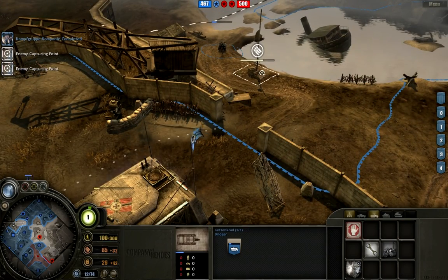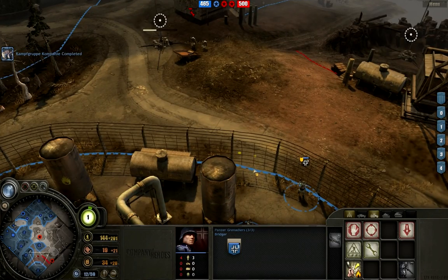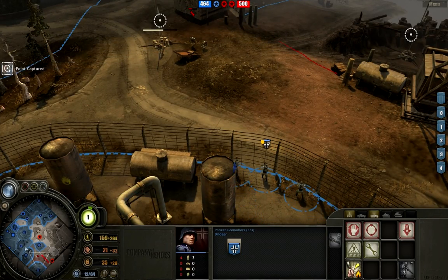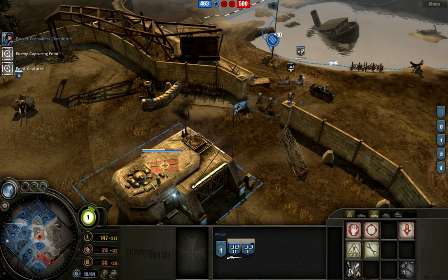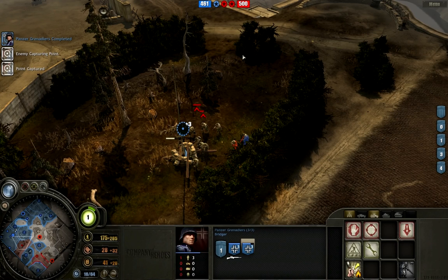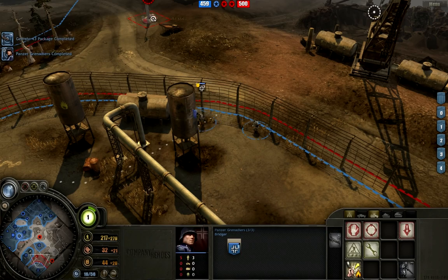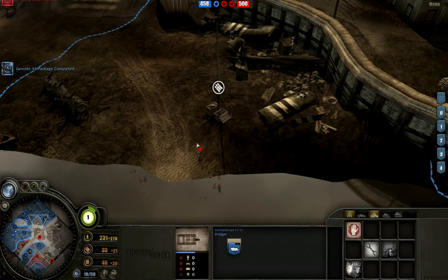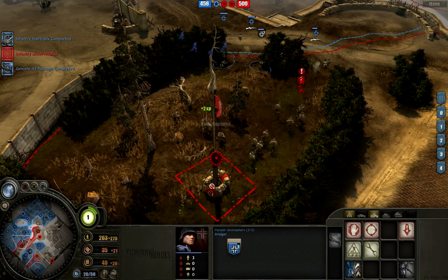I'm going to get Gewehrs on another squad here. Four is right there. These guys are now my ones, so the next one coming out will be my twos. Kettenkrad is going to go try to grab this because he's brought all of his units over here. Now I've got all of my units forcing him to retreat.